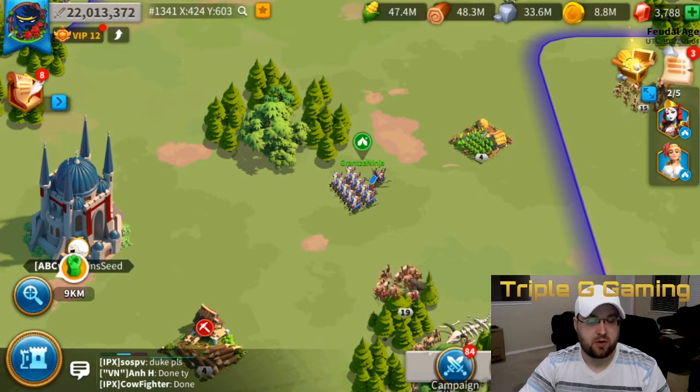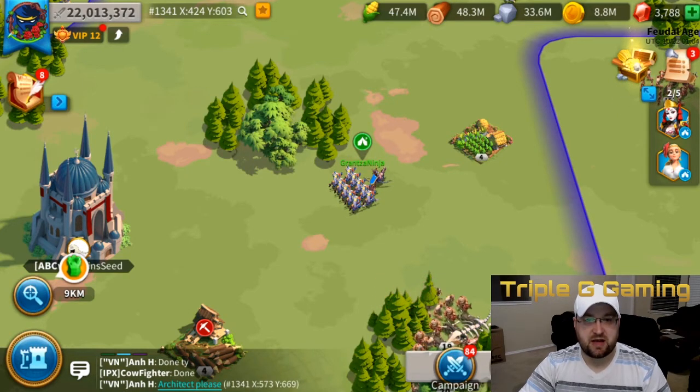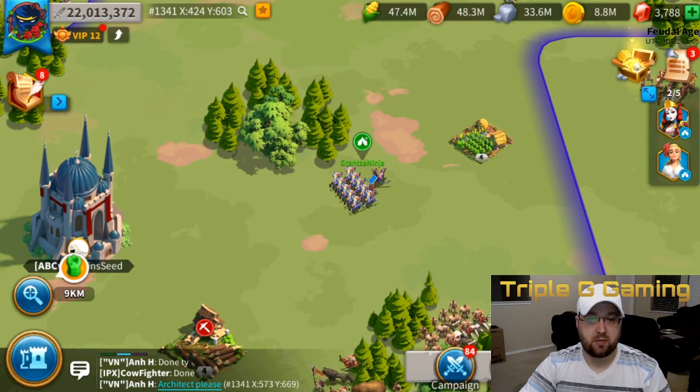If you're trying to get T4, you want to get there as quickly as possible. If you're going for Cavalry, you're going to need a lot of food and a lot of stone. If you go for infantry, you'll have more of an even spread and you'll need some more wood. The type of commanders you use to gather are going to be very relevant.